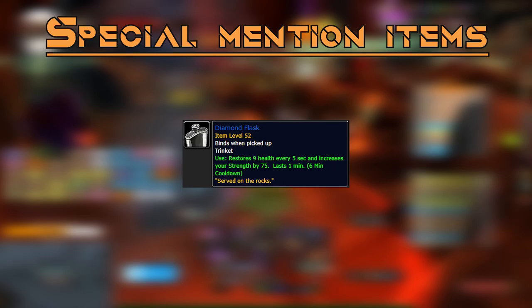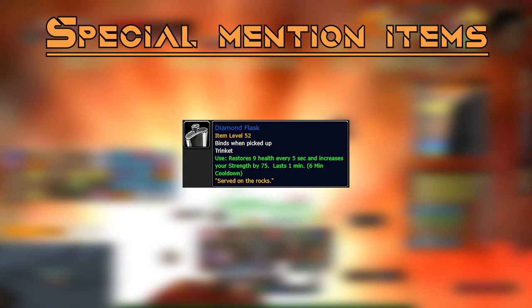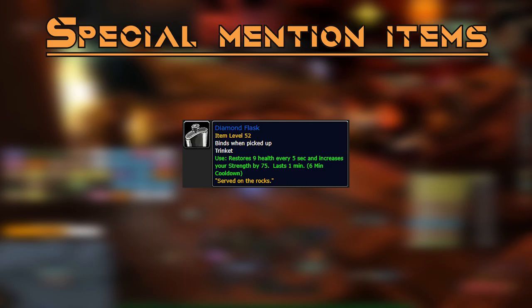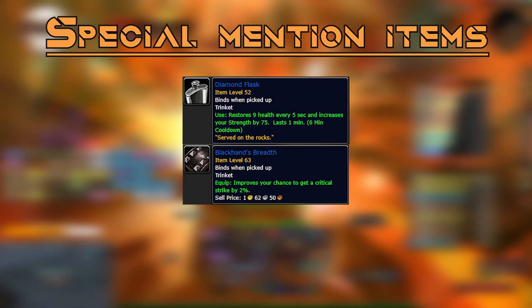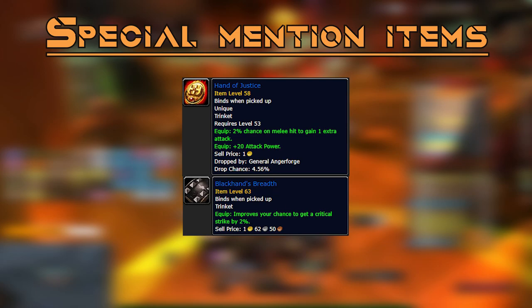Diamond Flask is obtained through the Sunken Temple level 50 warrior class quest. It provides 75 strength — 150 attack power — lasting one minute. This is a huge threat boost and should be used on every boss fight where available. For threat, I keep Black Hand's Breath for crit and Diamond Flask in my trinket slots, swapping the Diamond Flask for Hand of Justice whenever it's on cooldown. I prefer Black Hand's Breath over Hand of Justice as I feel crit is more valuable for keeping my Flurry uptime solid.